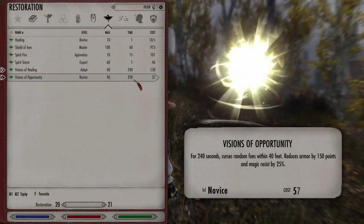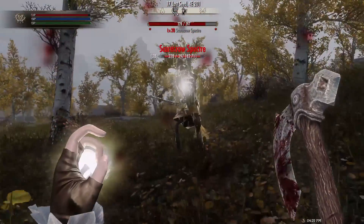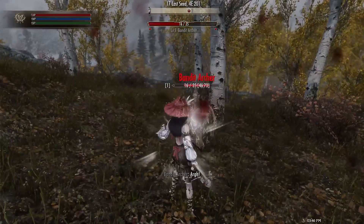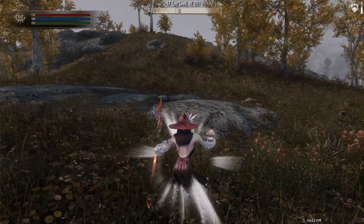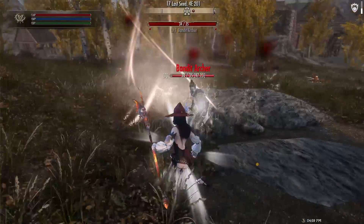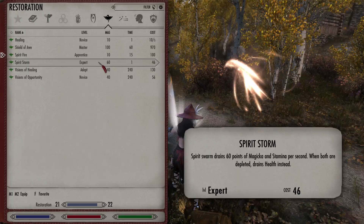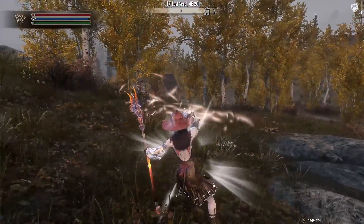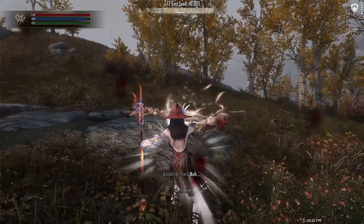Finally, onto Shaman's Restoration. Vision of Opportunity lets you reduce the armor and magic resist of opponents. On the other hand, Vision of Healing lets you drain health from the enemy. Spirit Fire lets you drain Magicka and Stamina from the target; if both are depleted, it will start draining health. Spirit Storm is an expert spell that sends a huge swarm of spirits, which has the same effect of draining Magicka and Stamina, then draining health if the previous two are depleted.